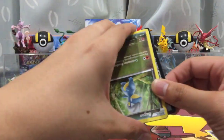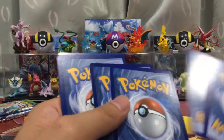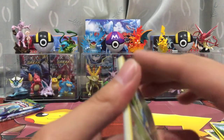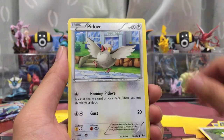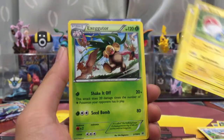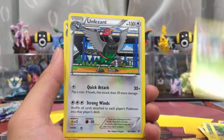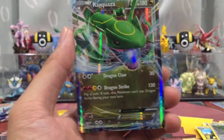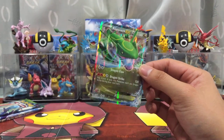Maybe it's the new reprinting making it hard to get EX — I've seen other people do all right with their pulls though. Pack fifteen: Bagon, Bagon, Downspot, Pidgey, Voltorb, Pikachu, Exeggutor, Unfezant, Manetric, Reverse Holo Downspot — and here's another EX! A Rayquaza, Dragon type.